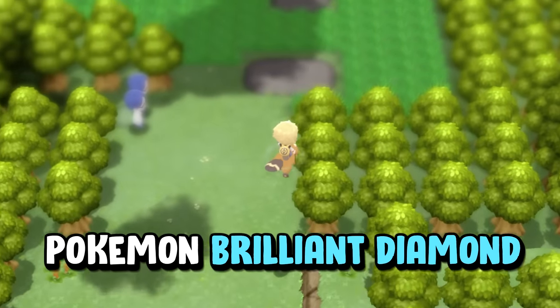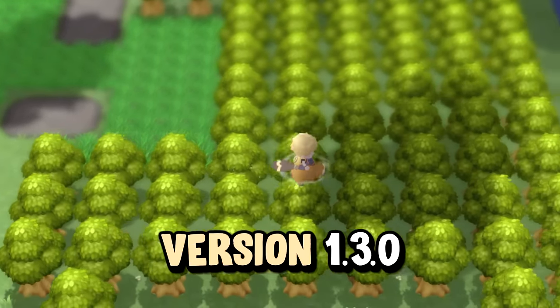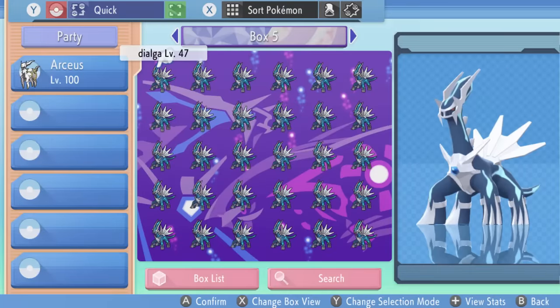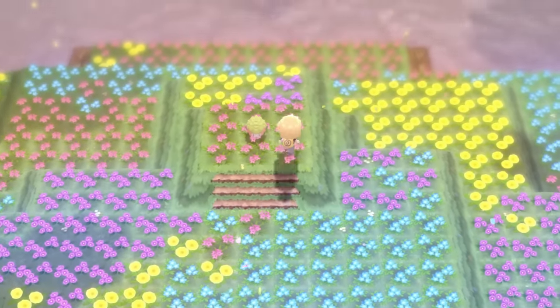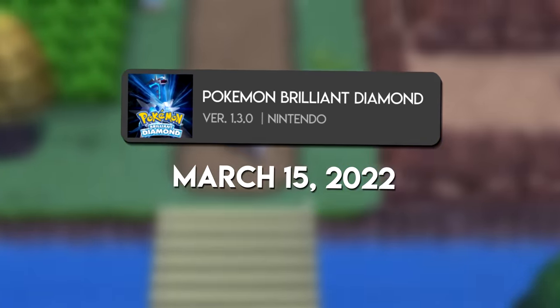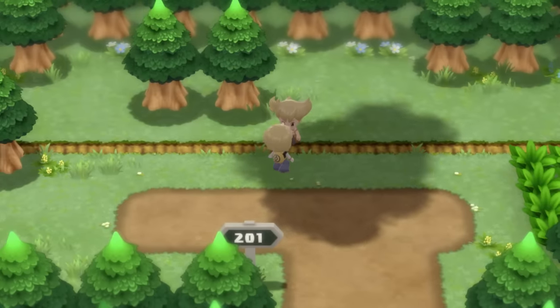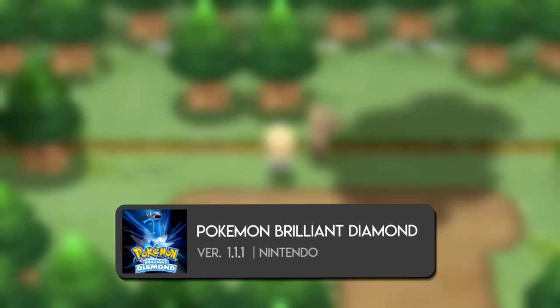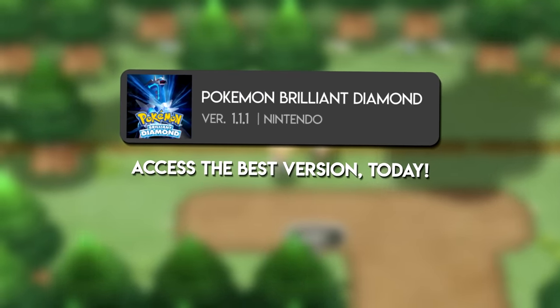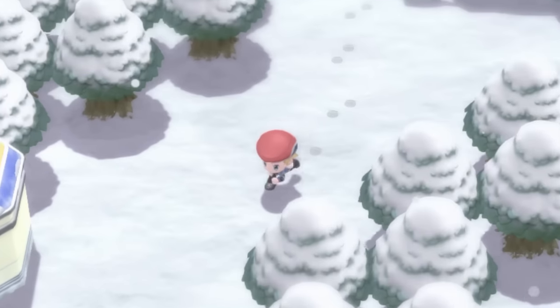Glitches that still work for Pokemon Brilliant Diamond and Shining Pearl version 1.3.0. This game used to be packed full of glitches, like duplicating Pokemon, surfing on land to catch Shaymin, and so much more. But after the final patch on March 15th, 2022, a bunch of the best ones were removed. So which ones still work? I'm here to cover that today, as well as a foolproof method to access version 1.1.1, the one that still has all the glitches. Got a lot to talk about, so let's get right into it.